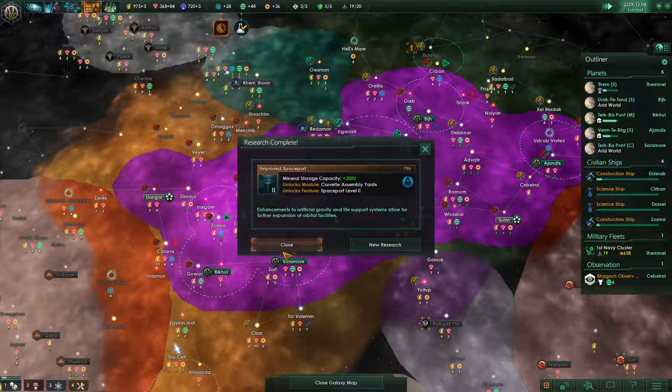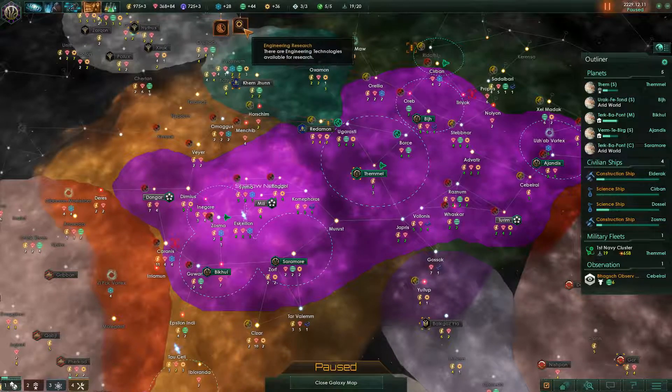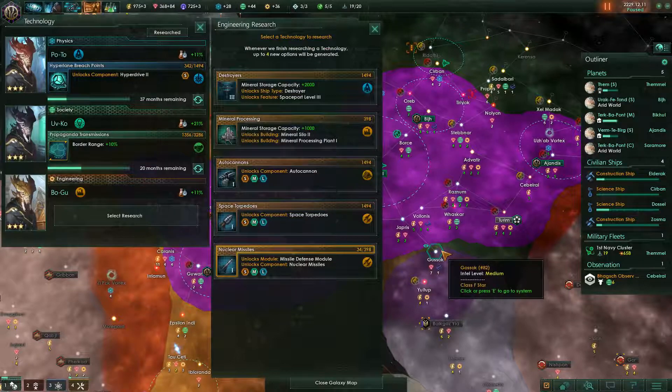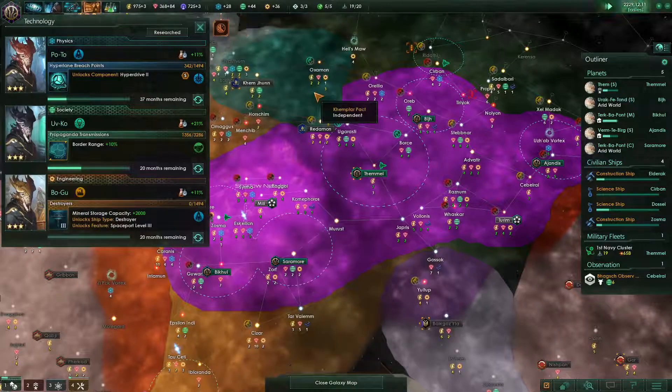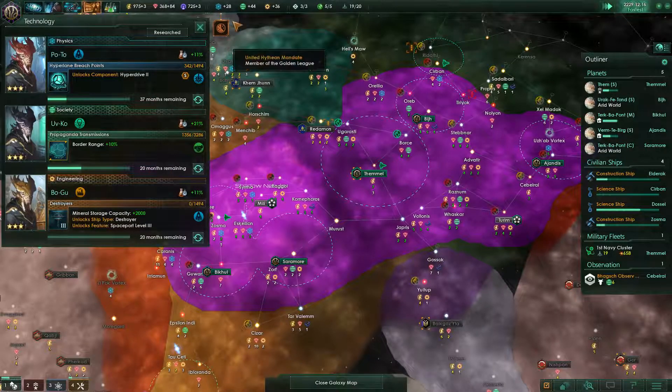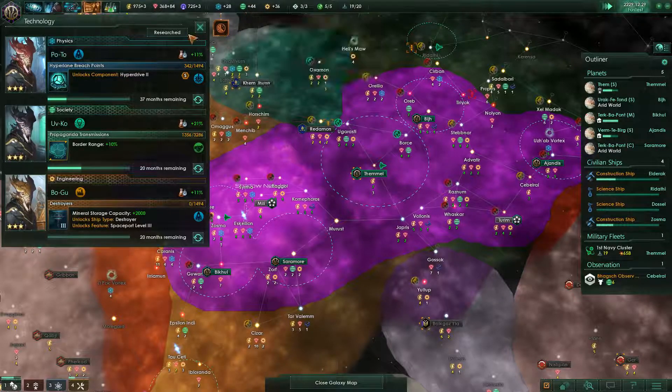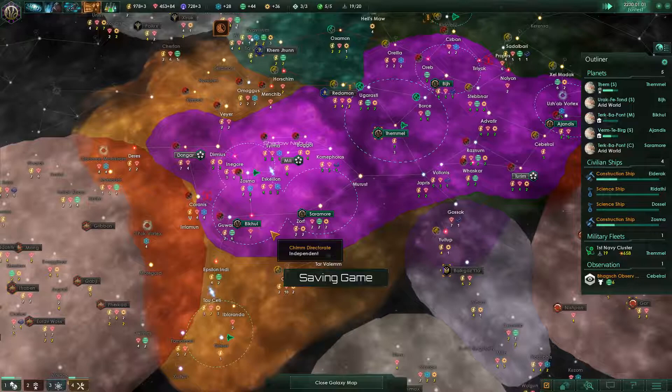Buildings left and right — we finished our improved spaceport. Let's go with destroyers then, let's unlock it. 1220 stored society research right now — that is pretty damn good.